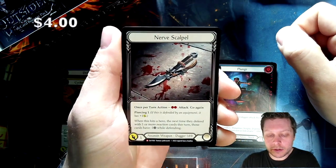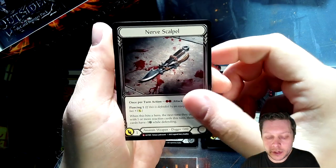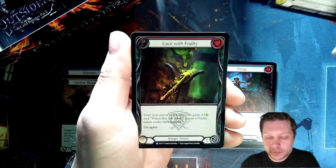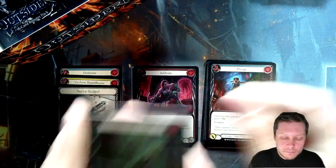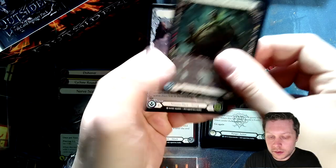Another majestic — Nerve Scalpel. This would be a great one to alter with blood splats and stuff. Might alter that actually. Cool little hit. Lace with Frailty foil is fun as well. Riptide.